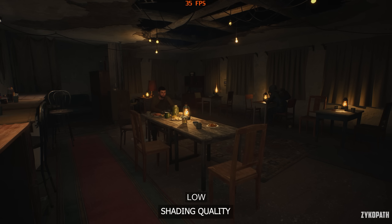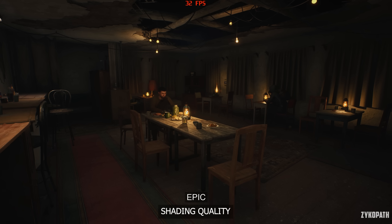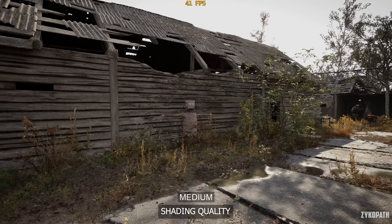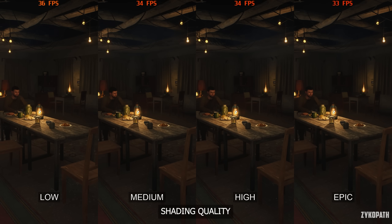Indoors, the shading quality has a noticeable improvement when going from low to medium, while anything higher looks the same. Outdoors seems to look the same as indoors. Anything higher than medium doesn't make any noticeable difference to image quality while still impacting performance a little bit. Use medium for slightly better performance without losing out on image quality.